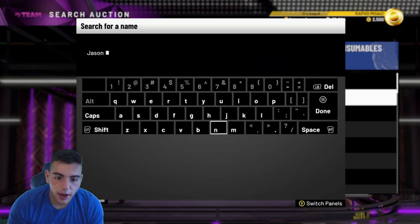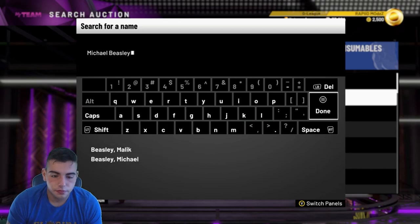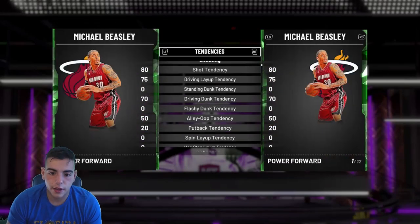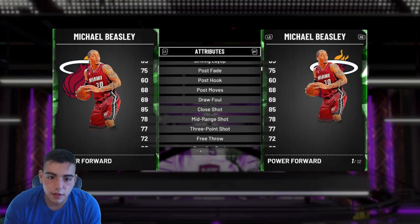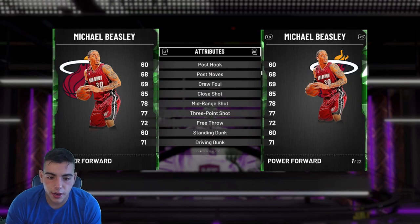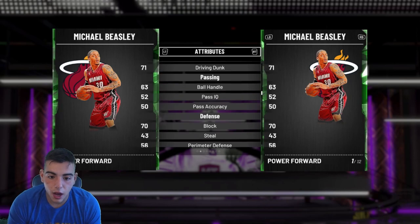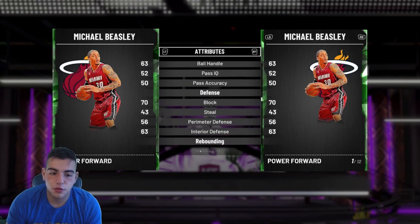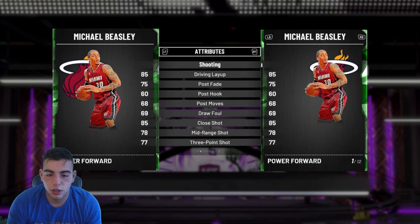Another dude in this collection — we got Michael Beasley. Very, very cheap, like 1K. He played very good for me, he can shoot threes. He has a 77 three, 78 mid, good driving layup at 75, 85 something, good post fade. His offense is great. He can even dunk at 71. He's got a 70 block, which is pretty solid, but pretty bad perimeter defense. This dude is very good on offense — I highly recommend you get him for offense.